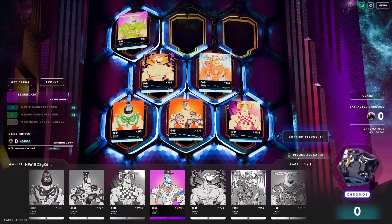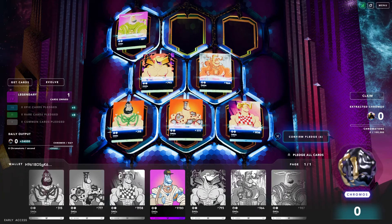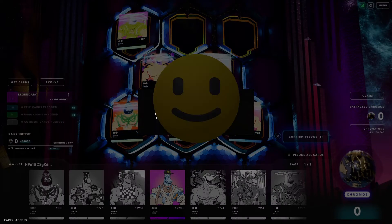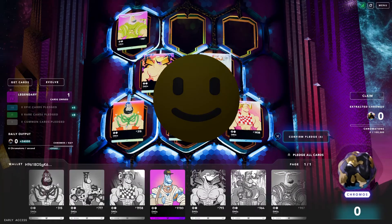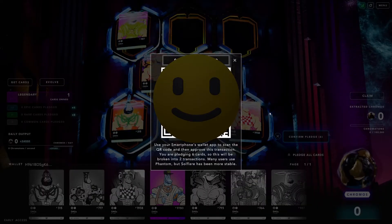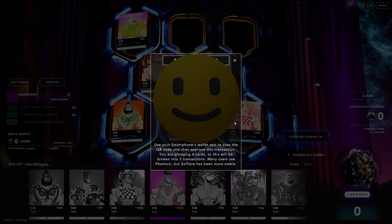I'm gonna make it easy — there's a 'Pledge All Cards' button, doesn't get any easier than that. Looks like it will not let me pledge my legendary, but maybe in the future based on that info. I'm going to confirm here. I have the Phantom wallet on my cell phone so I'm gonna grab that and scan this. There is a QR code that pops up on the screen.